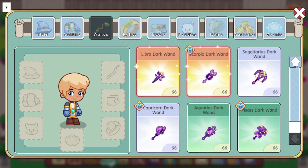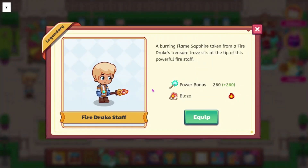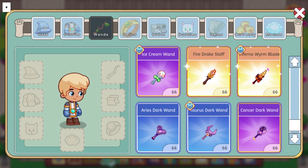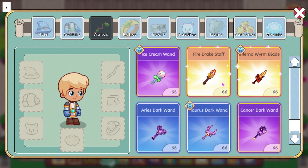Now moving on to wands, we have a pretty good amount because we have all the Starlight Festival wands. First off, we have the Fire Drake Staff, which does Blaze and has a power bonus of 260. It says a burning flame sapphire taken from a Fire Drake's treasure trove sits at the tip of this powerful fire staff. We also have the Inferno Wyrm Blade, which has a power bonus of 275. Its spell will be Inferno, and it says the magma tooth of an ancient Inferno Wyrm is the base of this searing blade. So those are the two wands coming for Dragon Isle.